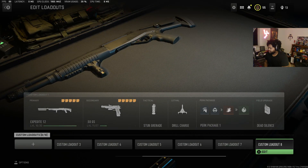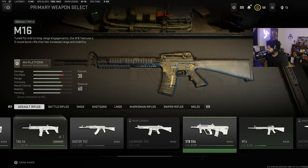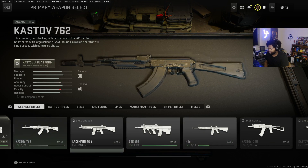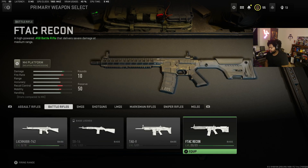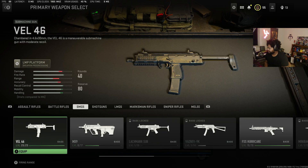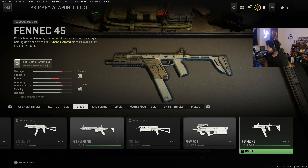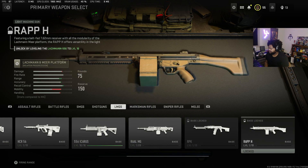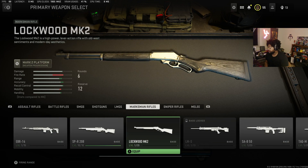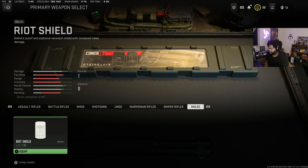Let me see which ones I got gold. I got the SCAR gold, I got the STB 556 gold — both of these guns were absolutely godly, I enjoyed both from start to finish. Got the F-Tac Recon gold, got the Vel 46 — the MP7 — gold, got the FSS Hurricane gold, got the Fennec gold. The Fennec was actually pretty fun too. None of the LMGs are gold yet, but I didn't realize there were six LMGs in total — they're really not that hard though.